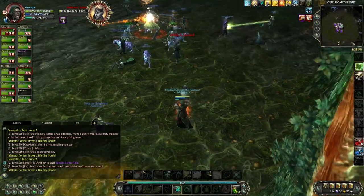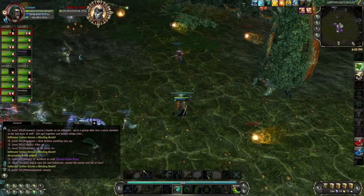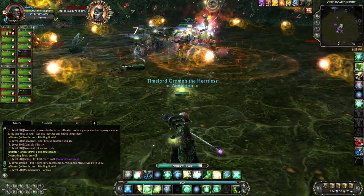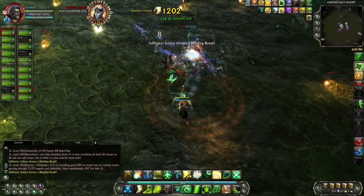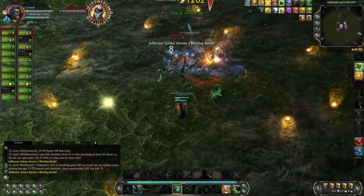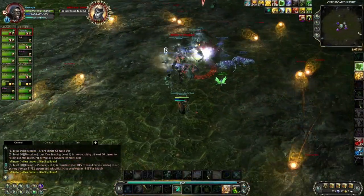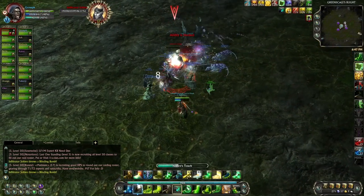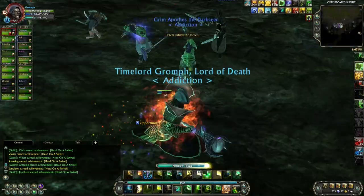In order to reduce the chance of being knocked by a bomb into Wisps, players in the central safe zone should stack up on and avoid explosive bombs with the tank. Stacking up ensures that bombs spawned in the center will be on top of each other and are easily avoided. It is the tank's responsibility to avoid moving into the Wisp area as DPS will be focused on stacking up.